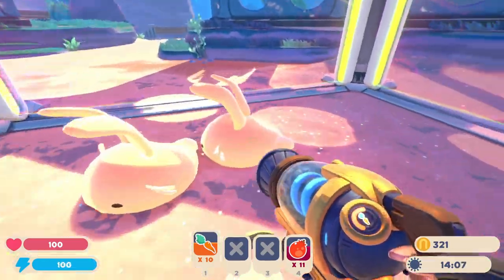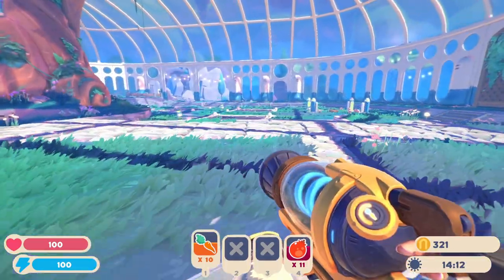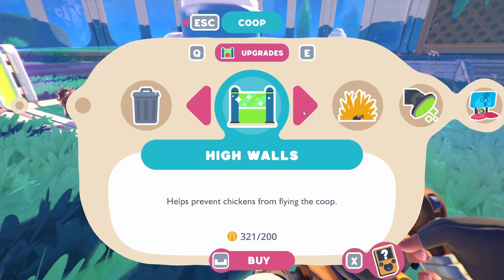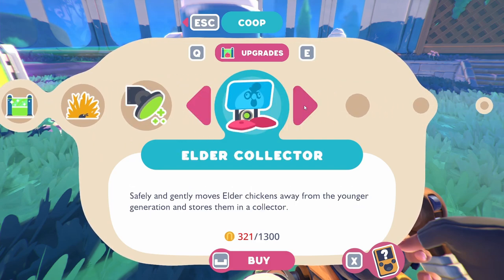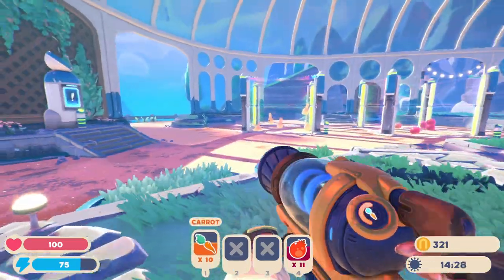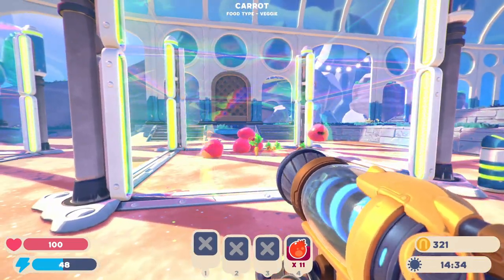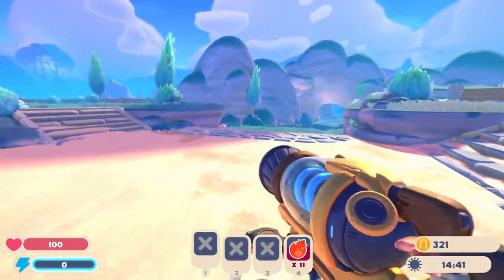Hi, hello and welcome back to Slime Rancher 2. Last time we started the game and now we're gonna keep going. We can get high walls in the coop - spring grass makes them grow faster, they produce eggs twice as fast. Jelly moves elder chickens away from the younger generation and stores them in a collector. That's a little horrifying - I didn't realize they could age. Okay, let's go ahead and feed these guys - one, two, three, four, five.